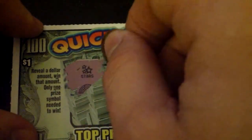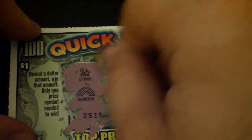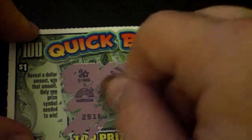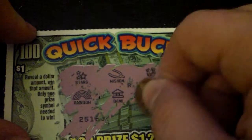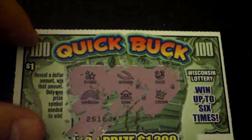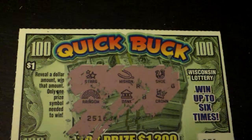So let's get started on that, let's try the first one. We have a star — a star is not good because that's not a dollar amount. Then we have a rainbow — a rainbow's not good. Then we have this, which you're not supposed to scratch off right now. And a wishbone, bank, shoe, and then a crown. It's a pretty simple one, but usually the one dollar ones don't really win that much for me.